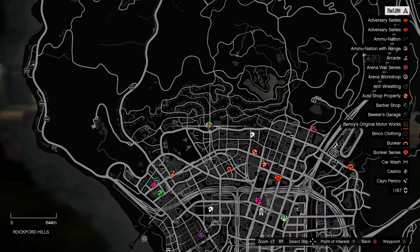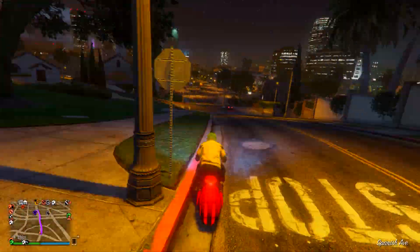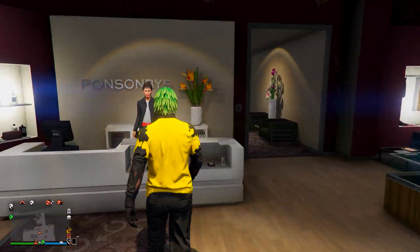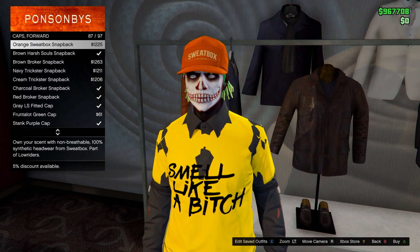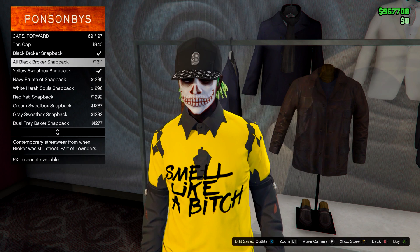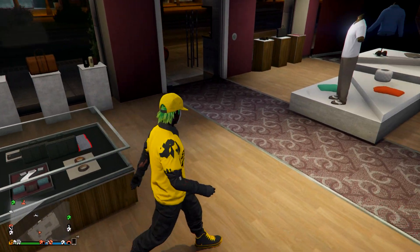From here, go to a clothing store and save the outfit. Feel free to add a hat if you want — I'll go on caps forward and find the yellow Sweat Box snapback. You can also add a mask and helmet or whatever you like.